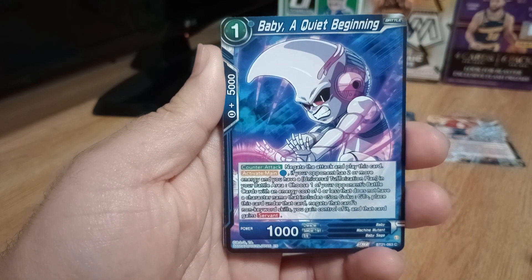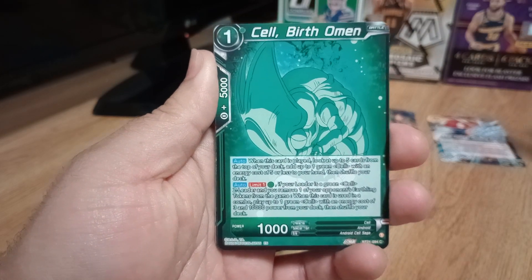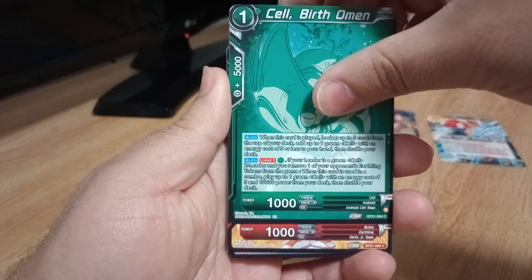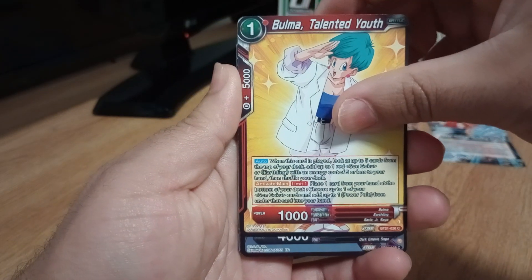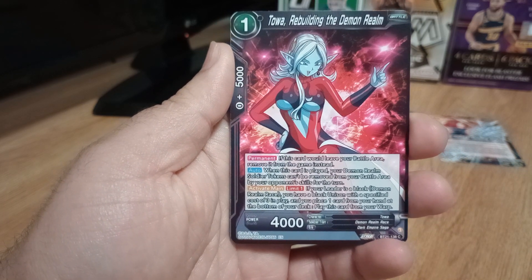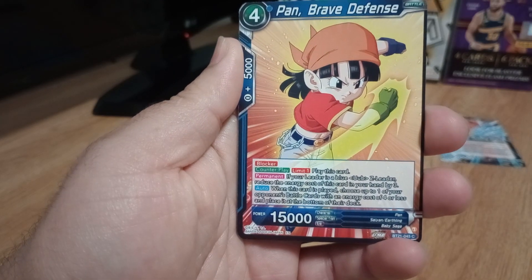Baby — haha, that character's kind of cool. A Quiet Beginning, from his saga, the Baby Saga. Cell — Cell is like a little pupa or something. The Birth Omen, from the Cell Saga. Bulma, Talented Youth, from the Garlic Jr. Saga. Toa, Rebuilding the Demon Realm, from the Dark Empire Saga — hadn't seen her before. Pan, Brave Defense, from the Baby Saga.